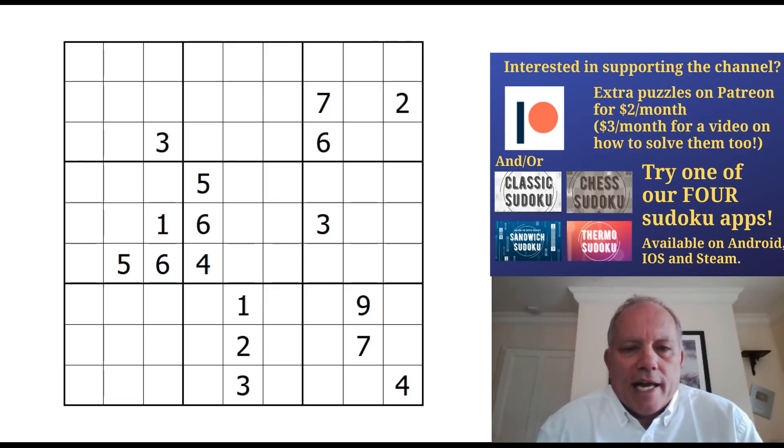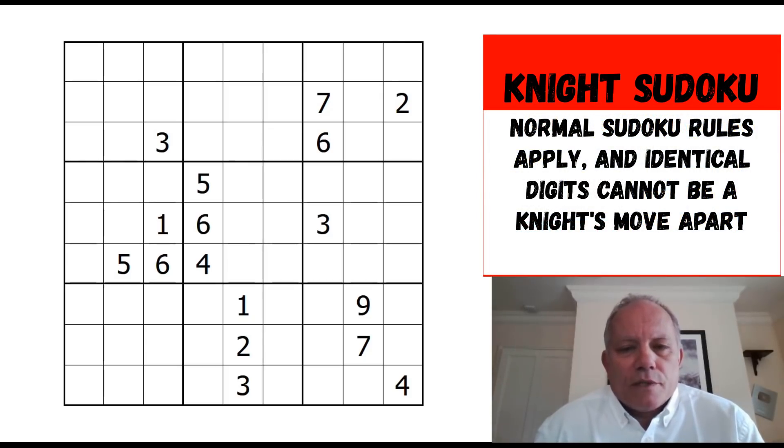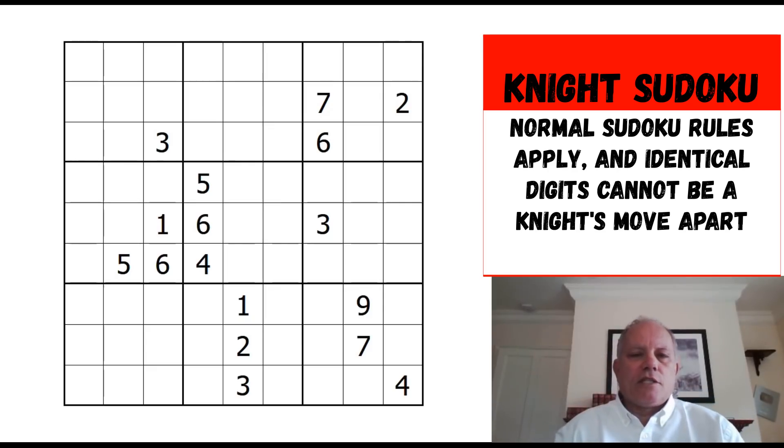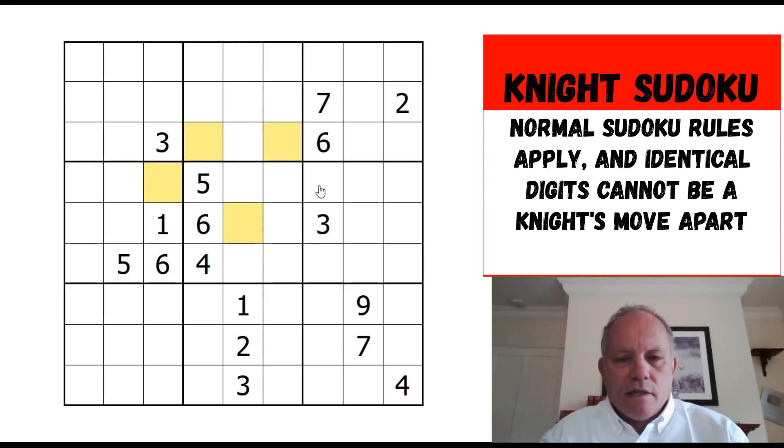So for today's bonus content we're looking at an anti-knight puzzle — simple as that — sent in to us by Ben Normoyle. Classic rules apply, and no two identical digits can be a knight's move apart. So for instance, this cell up here can't be a five because that would be a chess knight's move away from five. The cells that can't be the same as this cell would be here, here, here, here, here, here, here, and here.